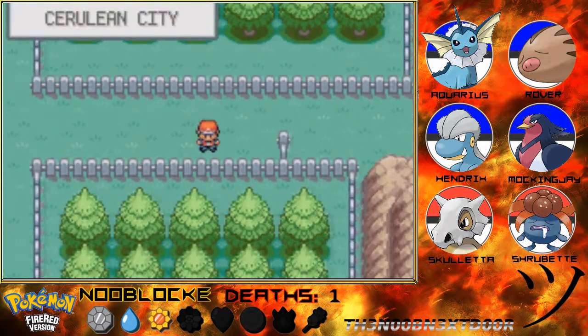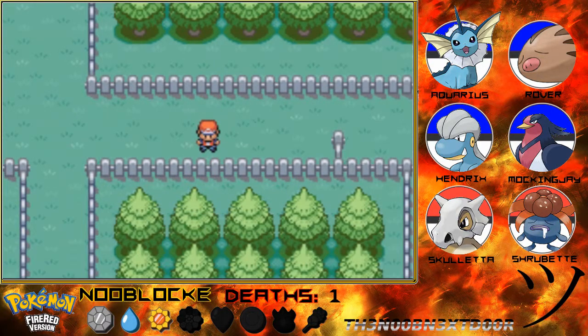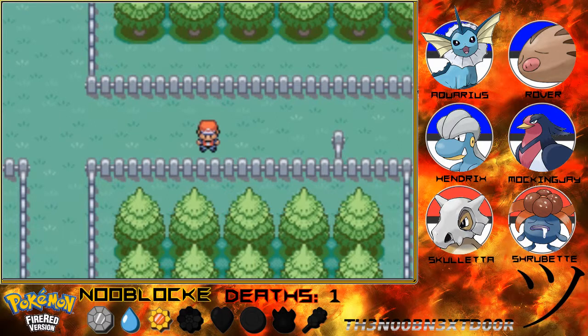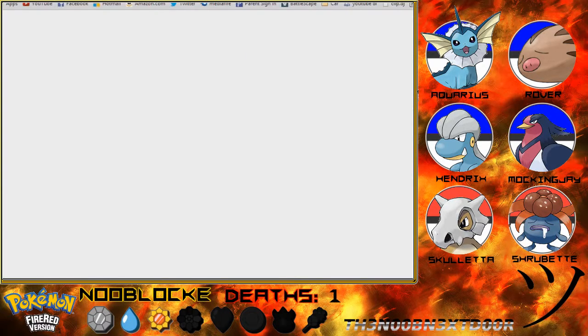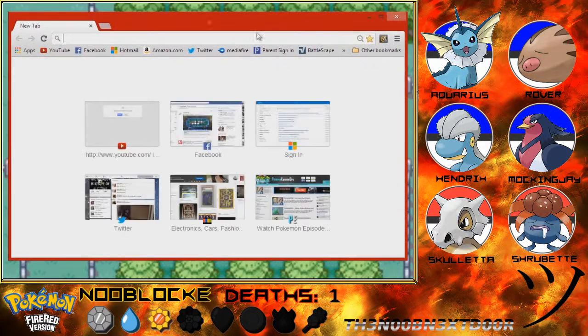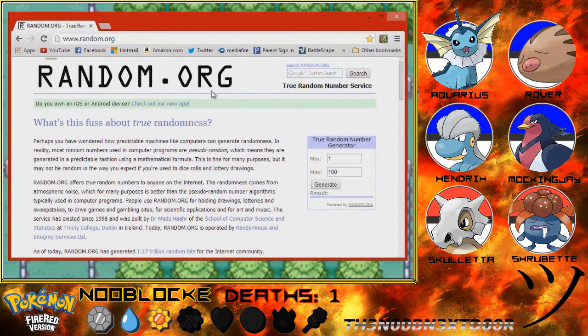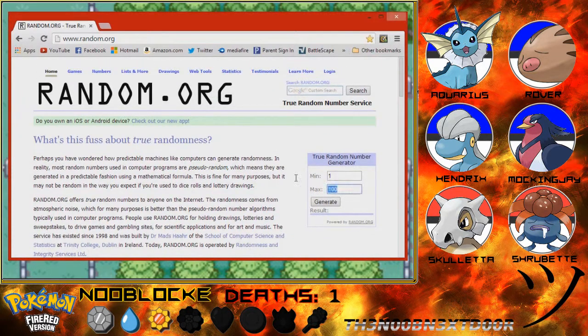Let's use our random number generator real quick. I probably shouldn't have left because I could have caught it right now too. I personally watch Nuzlockes for the commentator because I don't care about the deaths. I guess the death does kind of make it more interesting to watch, but still I could care less if a Pokemon dies. Our number is 217, so we'll be right back.